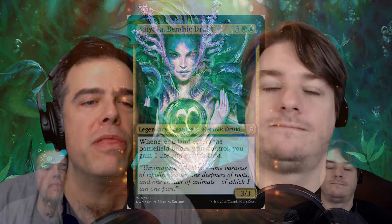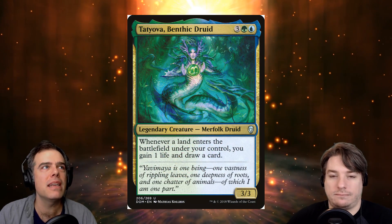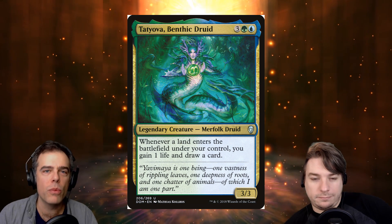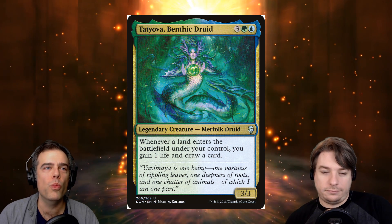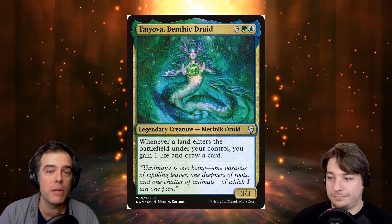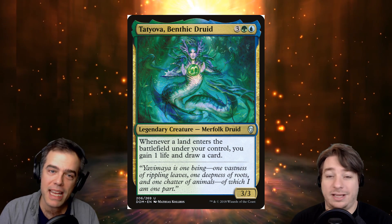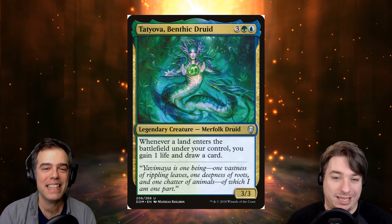Sean, what have you brewed up for us this week? This week I was inspired to brew based on some new Simic treats we got from Ravnica Allegiance. But the Commander I decided to put it all under is Tatyova, Benthic Druid. Tatyova is a classic value Commander. She takes advantage of the things we're going to do anyway — we're going to be playing cards, playing lands, drawing cards, and gaining life. That's kind of the least important part, but always forget that she gains you life also.